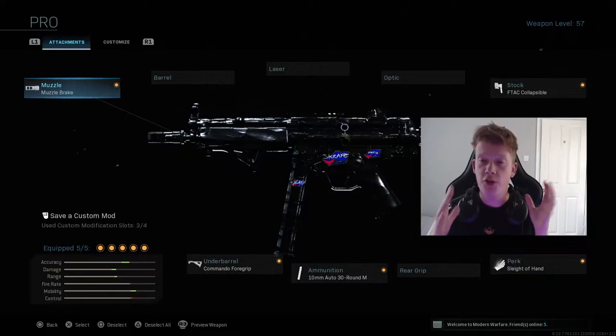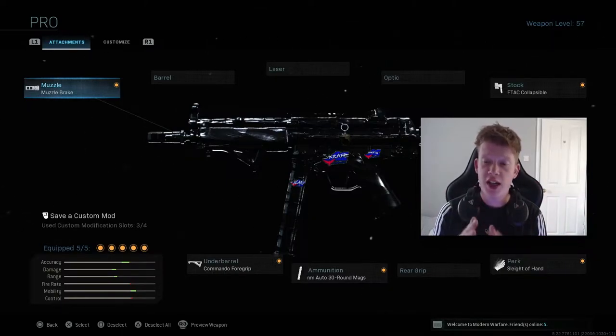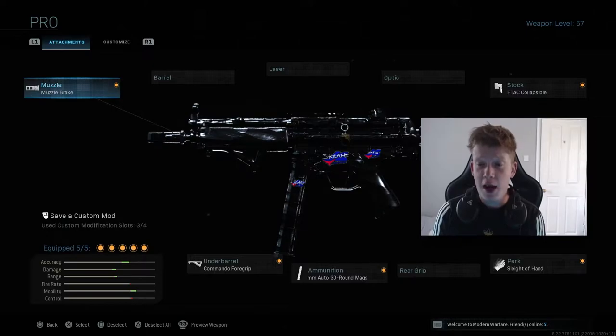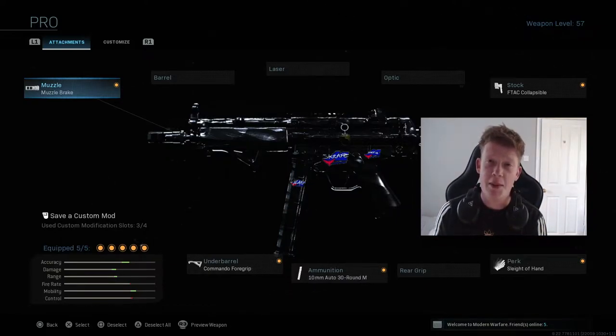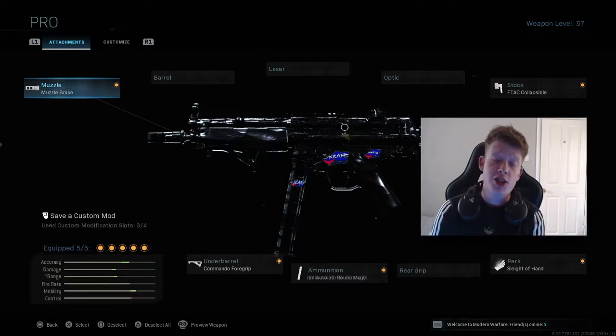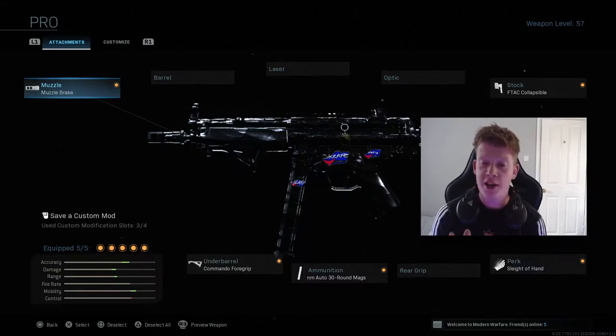The class you can see on your screen right now is an updated pro setup for the MP5. I've done a previous video covering the pro setup, and thankfully the 10mm auto 30-round mag has been un-GA'd. If you don't know what GA means, it's a gentleman's agreement — it's not banned from competitive play, but using it is frowned upon. Same goes for the Merc Foregrip, which is now also a GA attachment. I'm trying to get out of the habit of running it.